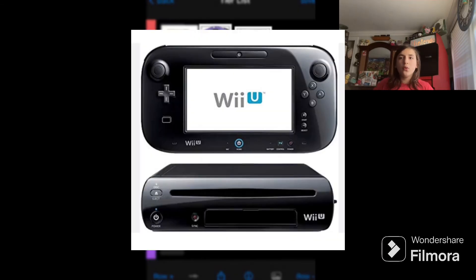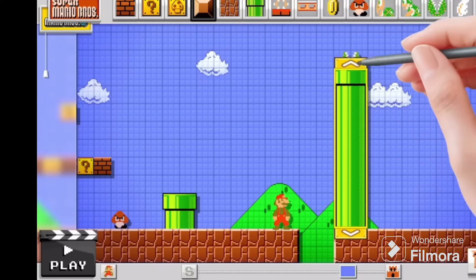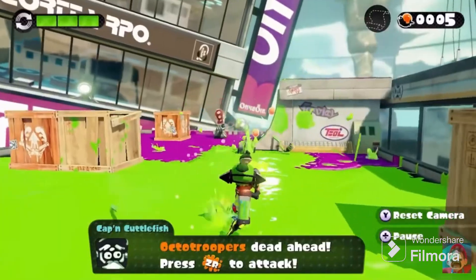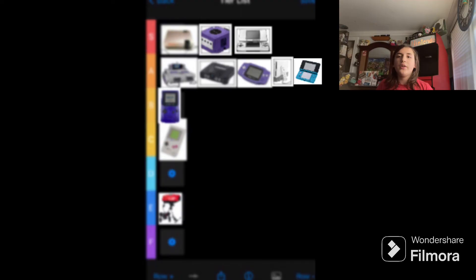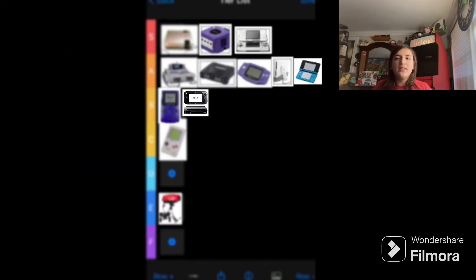Next up is the Wii U. I recently picked it up and it's pretty cool. It's home to the Mario Maker series, and the gamepad is a really cool mechanic — not the most comfortable, but it's really cool that you get to play on a gamepad and on the big TV screen. I would give the Wii U a solid B tier because it didn't really turn out well for Nintendo, but it's a pretty cool console once you look at it.